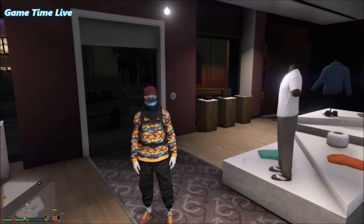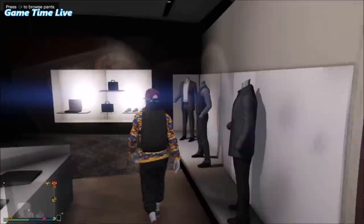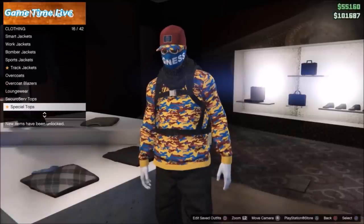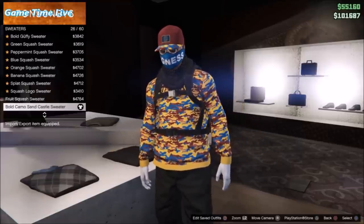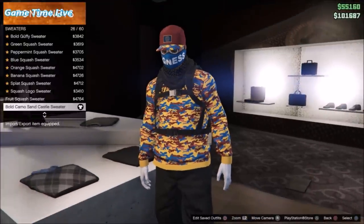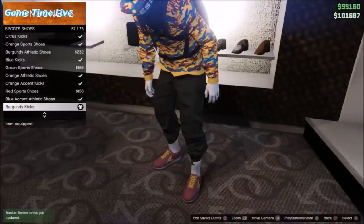For this next outfit we will also need the black drawers, and like I said I have a video link in the description on how you can obtain them. Go to the clothes store, go into the top section, scroll down to the sweaters, and buy the bold camo sandcastle sweater. Then go into the shoes, scroll down to sports shoes, and apply the burgundy kicks.